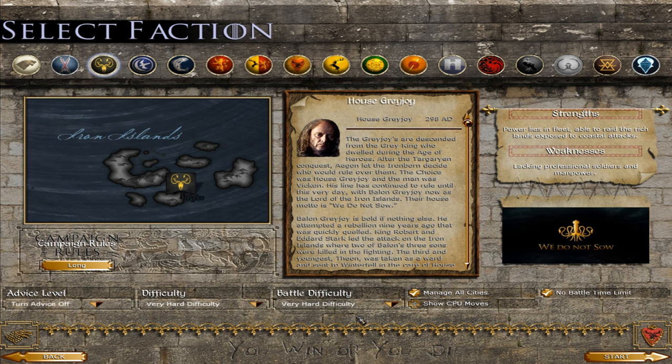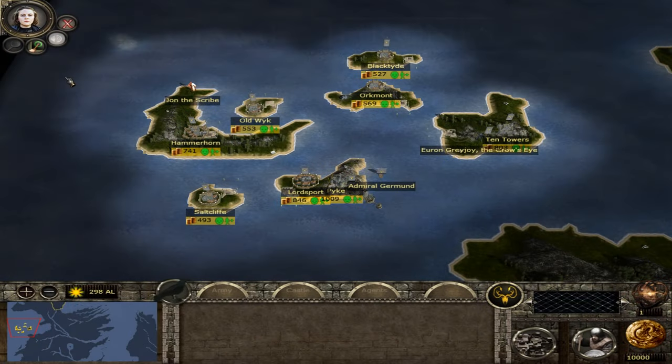Let's set sail as the Ironborn do. Hope you guys enjoy. Welcome to the campaign map. We're playing as Balon Greyjoy, Lord of Pyke, the King of Salt and Rock. The Iron Islands are an amazing, defensible position, perfectly situated for lightning raids on the Westerosi mainland.